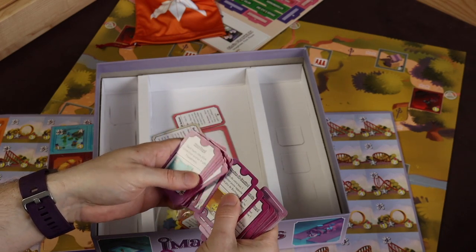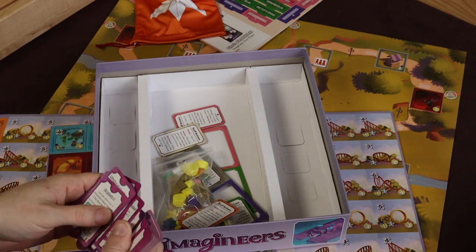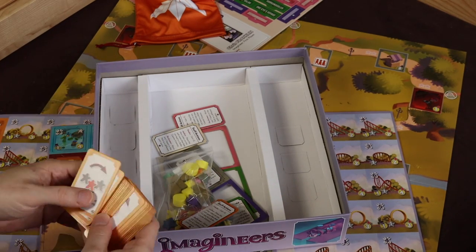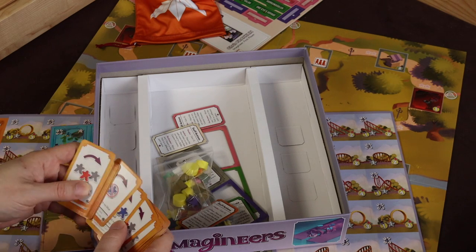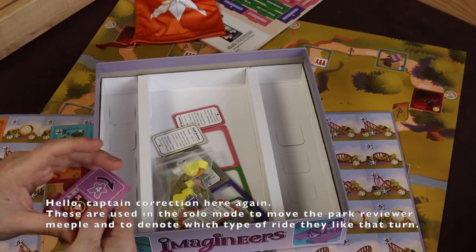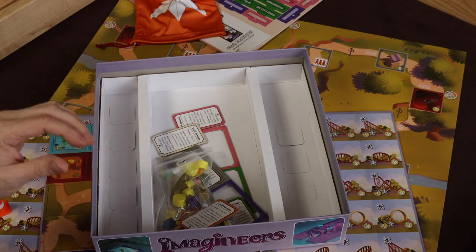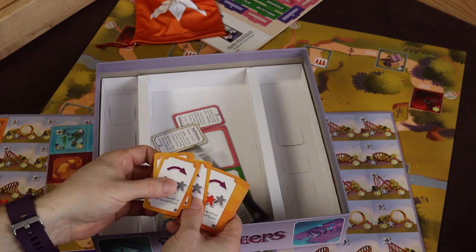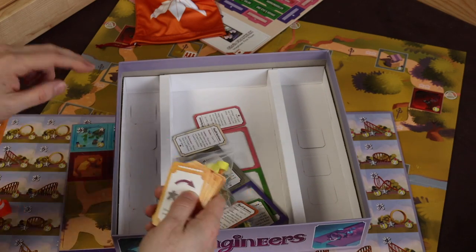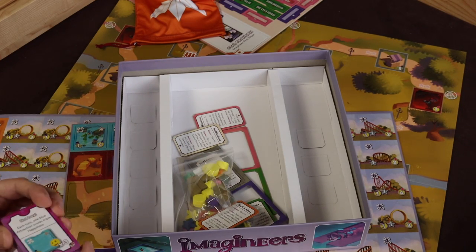The cards come in two languages — here are the English ones, and these are the French ones. So you'll basically be moving groups of meeples around the park, and if their colors match up with the colors on your rides you'll earn yourself some points — which is how you win a board game.